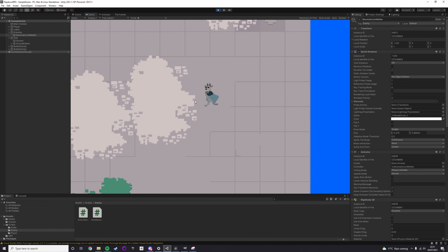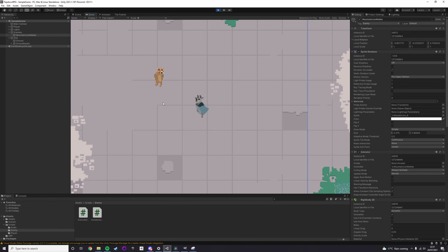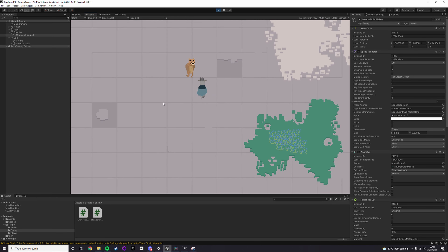It plays the correct facing animations, as well as just the general code that moves the player about — especially this monstrosity, which is dealing with the dashing.